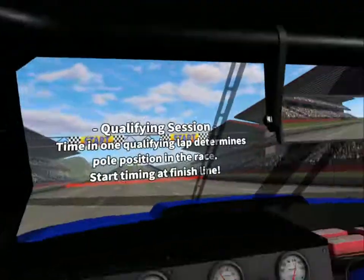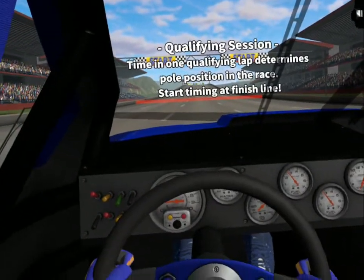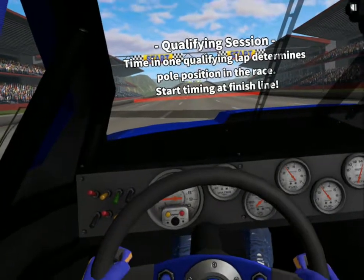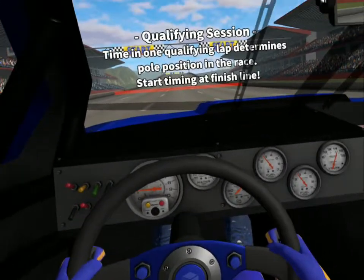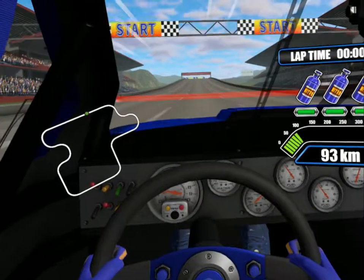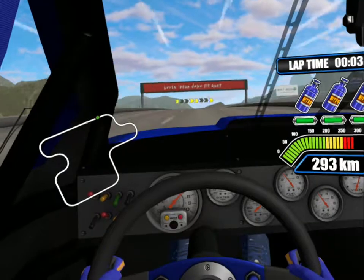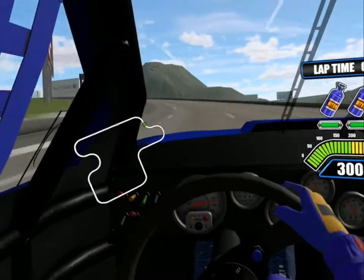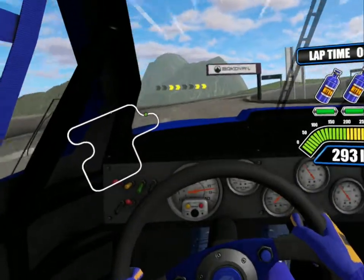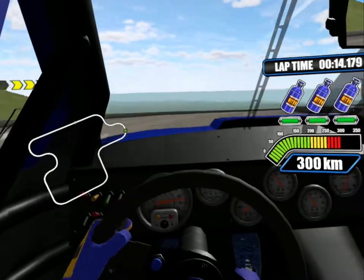Let's click around so you can get a good view of the vehicle. You can see the mirror does work. There are no vehicles because this is a practice qualifying lap. With the qualifying lap, it just determines your pole position — where you start in the race. Let's hit the gas and start. We have three turbos to use, so we're going to use them all hopefully. It's kind of hard to use all three of them in just one lap though.